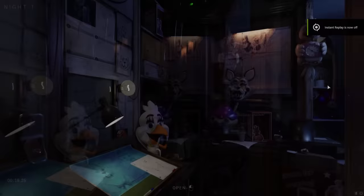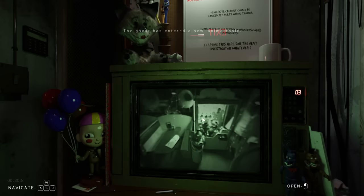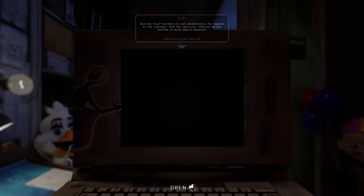We go back to the real world — Night 1 begins. It's currently storming outside, so there's a risk of power going out. Looking at the interface: use cameras to search for haunted animatronics, look for handprints or flickering lights. There's a control menu with conveyor belt, animatronic stability, and messages from Paul Bear. For tonight, the task is to look for flickering lights on the camera system.